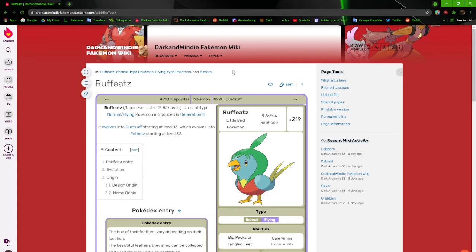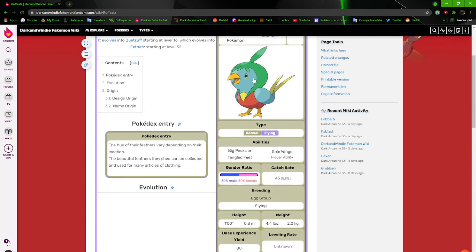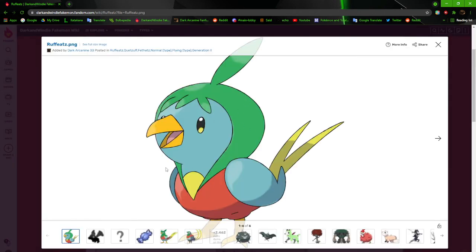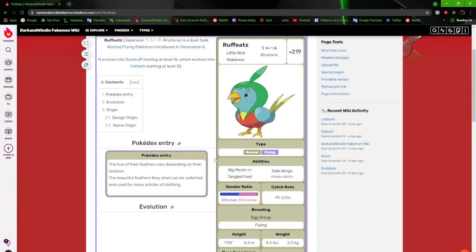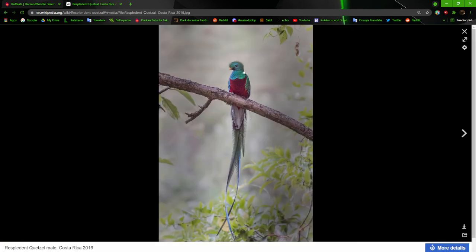Alright, Roughies — another one I've revamped in the past few years. It's based on a quetzal — specifically the resplendent quetzal. It looks like it's got a little hoodie jacket going on; its main body is blue with extra feathers that look like a jacket and hoodie. Its dex entry: 'The hue of its feathers vary depending on its location, and the beautiful feathers it sheds can be collected and used for many articles of clothing.' Roughies is okay — just based on a splendid quetzal.